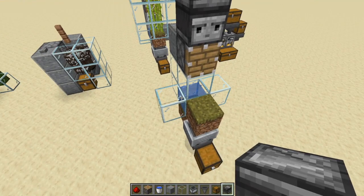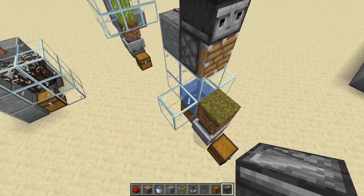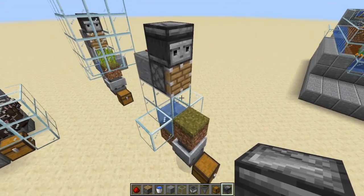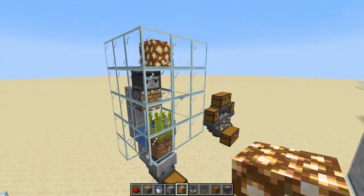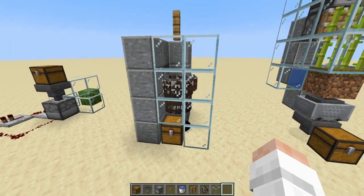Surround the base with whatever block you want and plant sugar cane inside. Sugar cane grows faster with light, so it's a good idea to put glowstone on top — it lights everything up nicely.